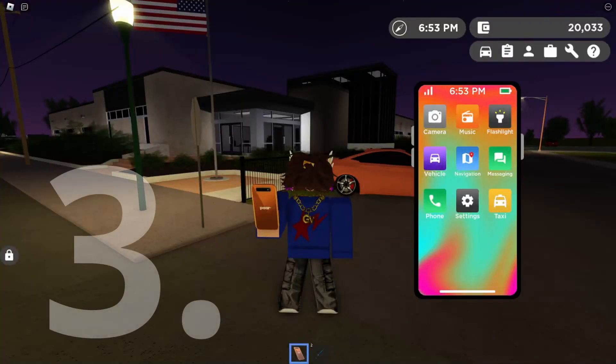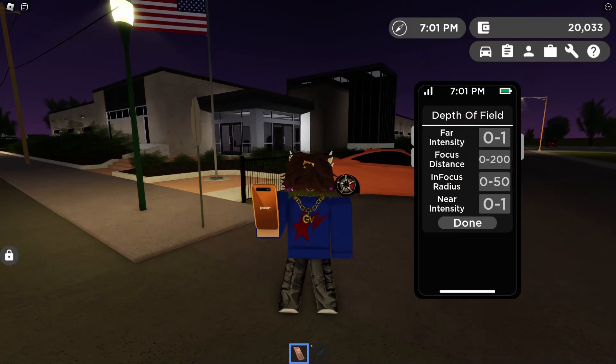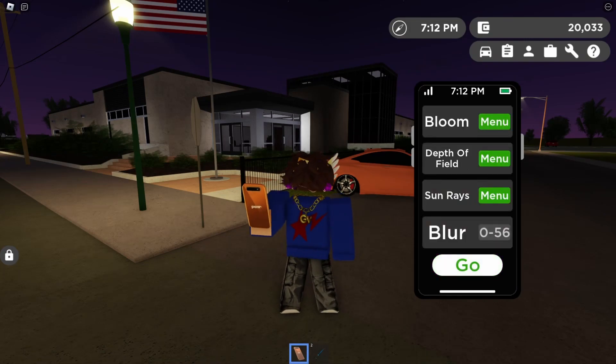For our last and final secret, you're simply gonna go into free cam, then go into depth of field. You're gonna need to put the first value as 0.6, the second one as 20, and the third one as 30. Once you do that, click on Done and click on Go.